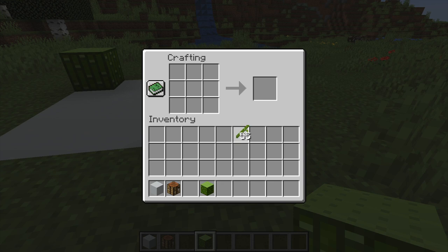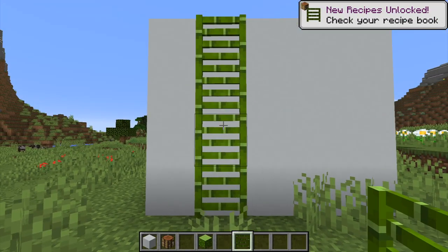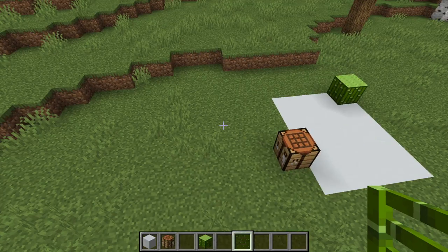The next thing we're going to do is make a bamboo ladder. It's the same recipe — you just take your bamboo and make a ladder right there like that. And that's what it looks like. It's beautiful, isn't it?